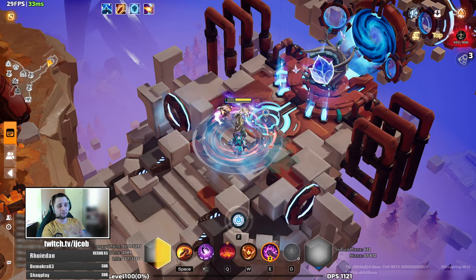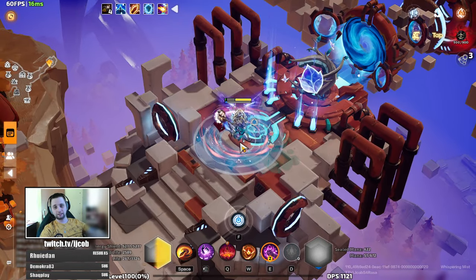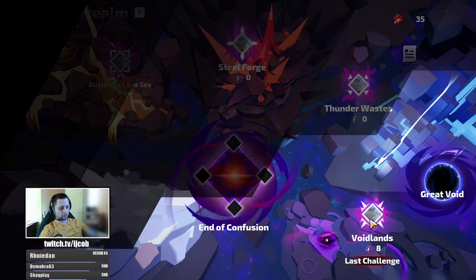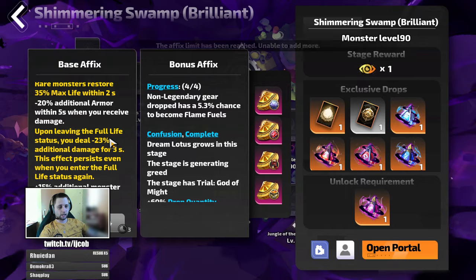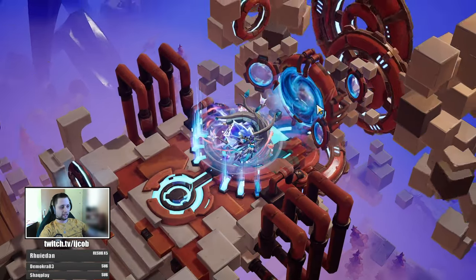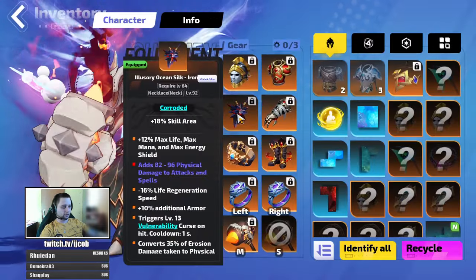Hey guys, this is Jacob here with the final update on Rousa. I consider the build done since it is comfortable to farm TimeArc 8.4 deep space maps with it, which I will show you right here, even without Eternity. Eternity just makes it — you don't even notice it that much. So this is without Eternity.